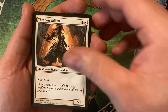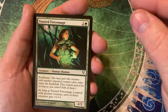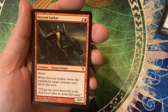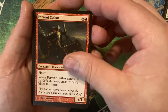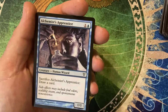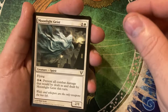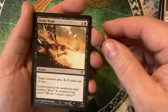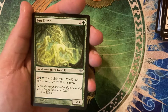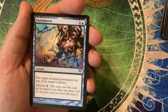Starting off with a Thraben Valiant, Guise of Fire, Trusted Force Mage, Bone Splinters — a little removal spell — Fervent Cathar, Essence Harvest, Alchemist's Apprentice, Moonlight Geist, Death Wind, Angel's Mercy. And there are our uncommons. We have the Yew Spirit, followed by a Vanishment.